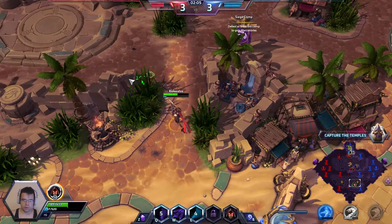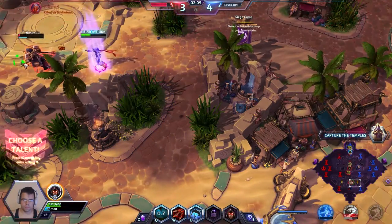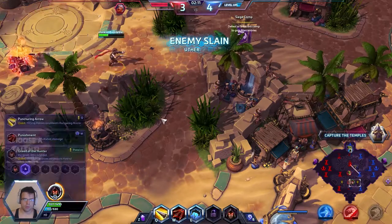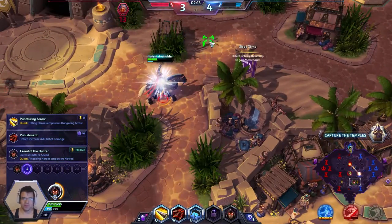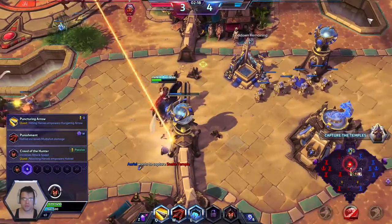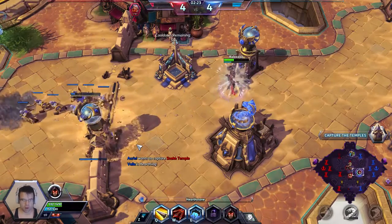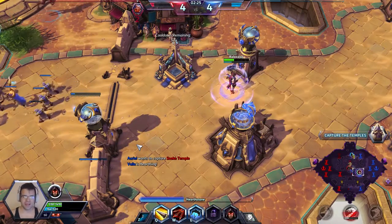I killed Uther — he just wanted to stay. You see how strong we are with 10 stacks; we can keep up with enemies pretty easily. On this upgrade, we're going to go for Creed of the Hunter, increasing our flat attack speed.